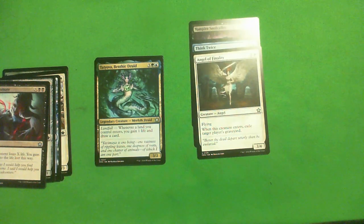Tavioka of the Benthic Druid: green and blue, three colorless for a 3-3, with landfall — whenever a land enters, you gain life and draw a card. One of the very few gold cards I will consider first picking. On a power level this is probably a B. You often do want to wait for it to be a 6-drop so you can play it and play your 6th land and get the value right away. There is a bit of mana fixing in green, so if you're green something else you could splash it — probably not green-white specifically, but it can go in green-red, green-black, and obviously green-blue. B.